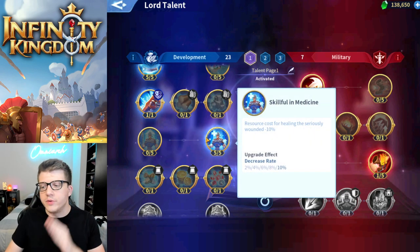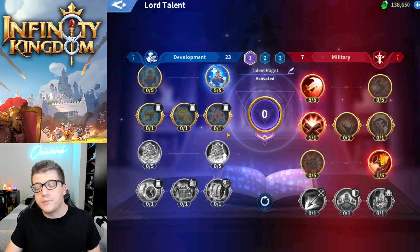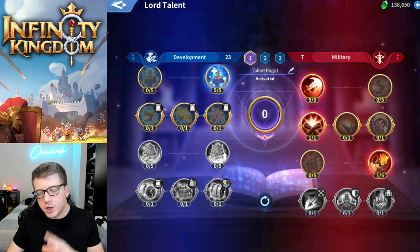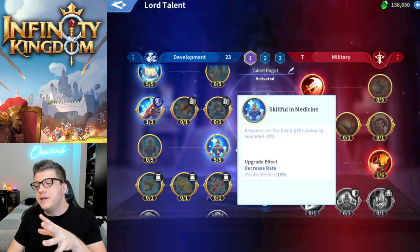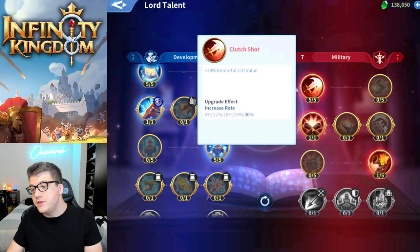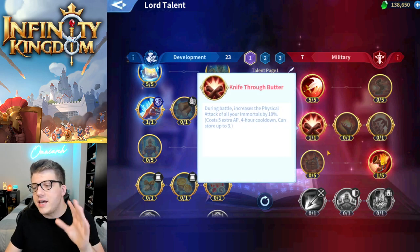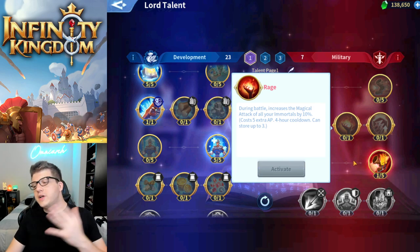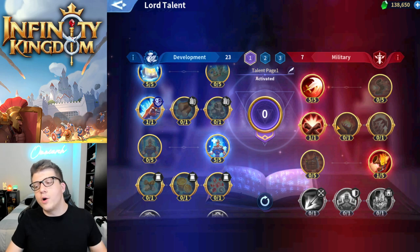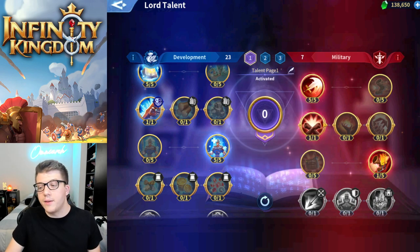Finally, I did the research cost reduction for healing seriously wounded — that's my preference, though you can do training speed if you want. On the military tree, I made a little bit of progress only after finishing all the development stuff. You may want to go up to Safe and Sound, then grab the first two military talents, and then come back. The reason to consider Knife Through Butter or, if your army is mostly magical damage, Burning Rage, is that they help you fight powerful gnomes and may let you deal extra damage to take fewer wounded troops.